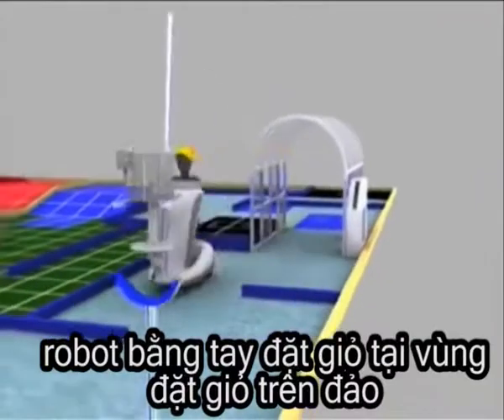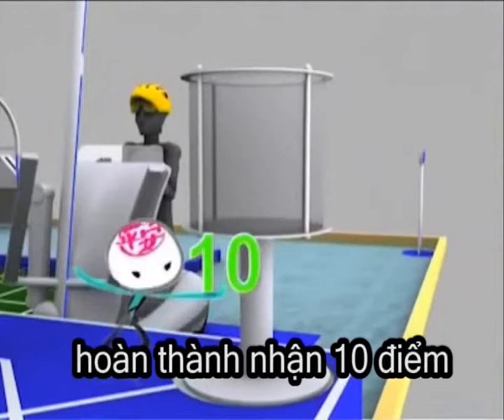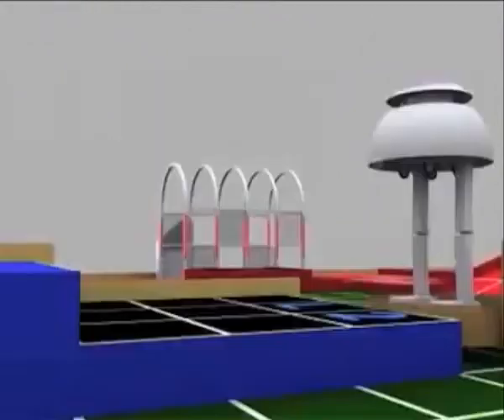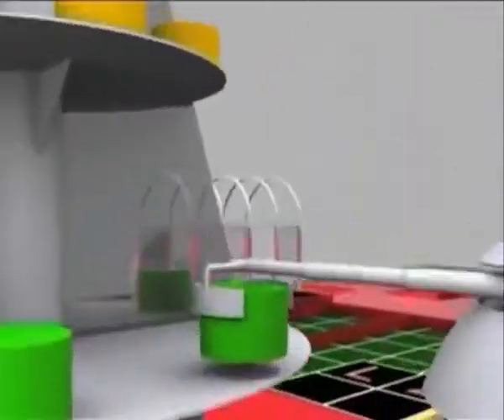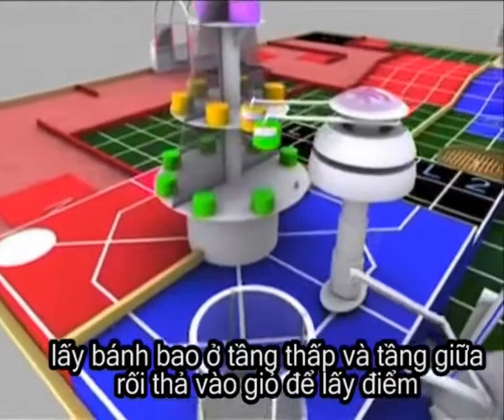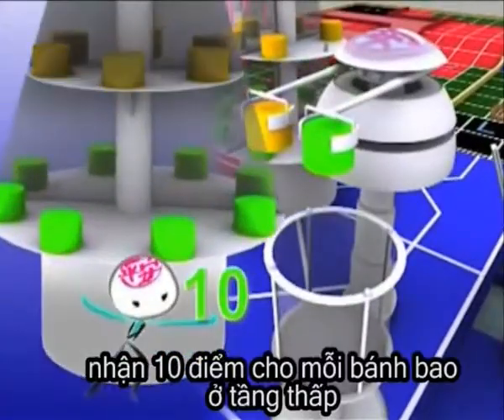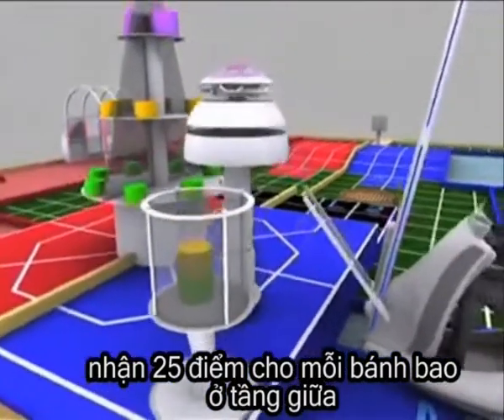The manual robot should put the basket in the basket area of the island — you score 10 points for this. The collector robot climbs up the stairs, collects the buns in the lowest and middle layers, and puts them into the basket to earn points. You score 10 points for each bun of the lowest layer, and 25 points for each bun of the middle layer.